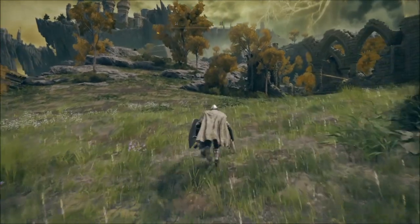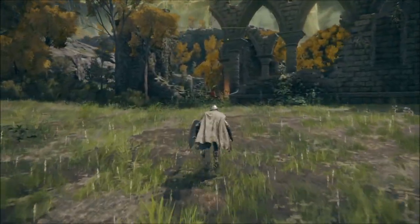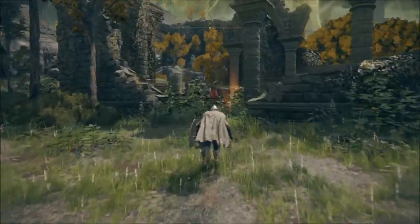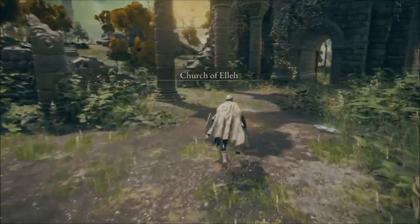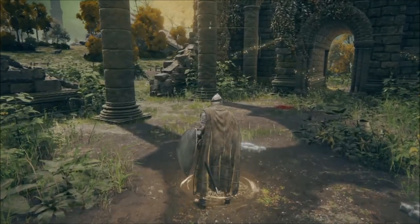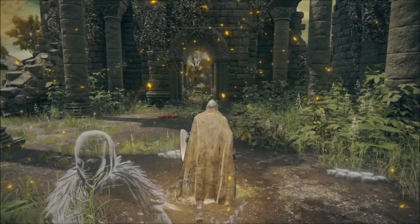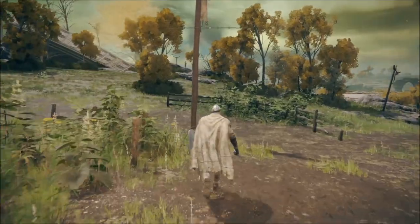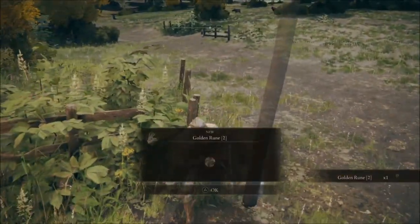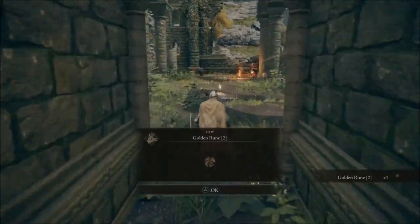We're going to get to this church on the right side. There is a boss — please ignore him. He is too strong. You could manage to kill him but it will take you a couple of hours. In the back here there are runes. Runes are like money, and I'm gonna show you how they work.